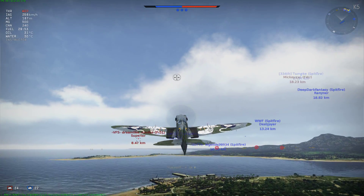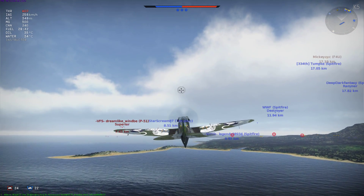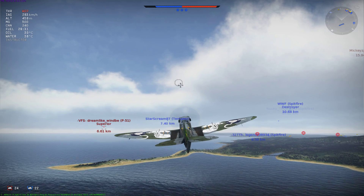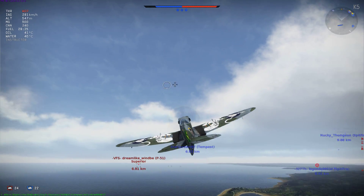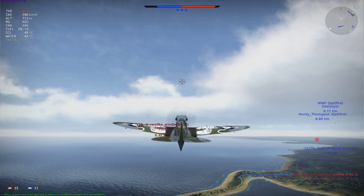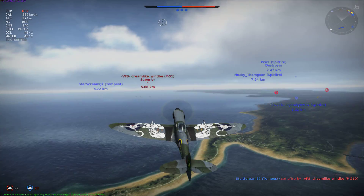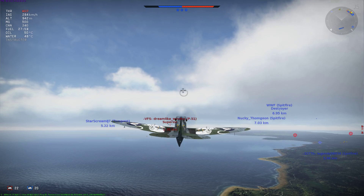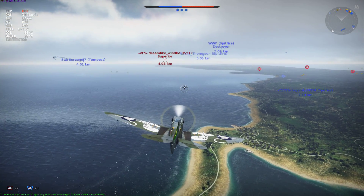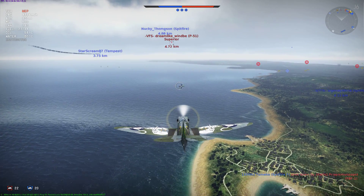Let me grab a little altitude. Looks like he's trying to run from our Tempest, actually — may not be a good trade for him. The Tempest may be able to catch him, but the P-51's a pretty fast plane too. That's why I'm trying to grab some altitude, so when the time comes I can drop down and use that altitude to gain speed so he can't outrun me. We have a bunch of planes incoming on him, so it looks like he's gonna be in big trouble.